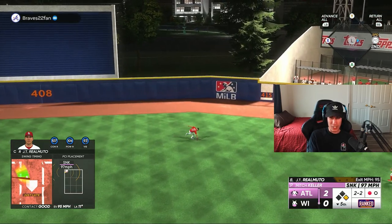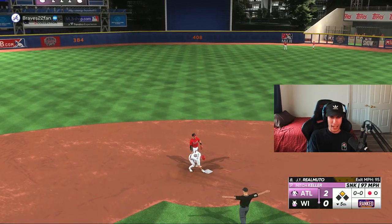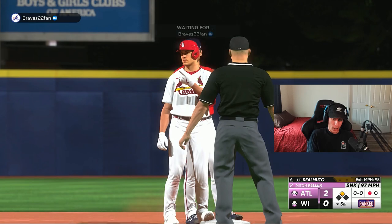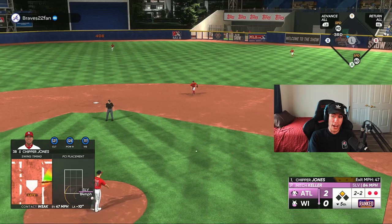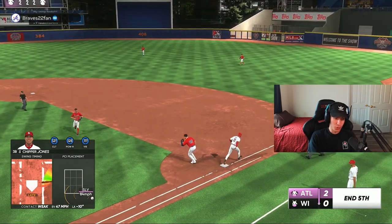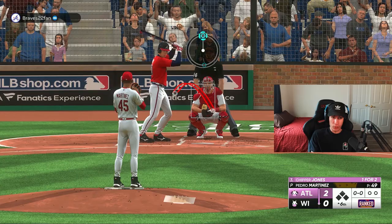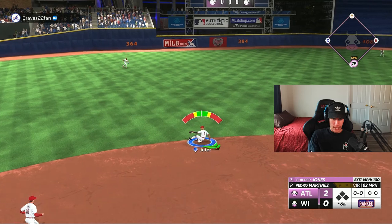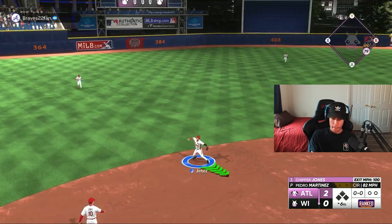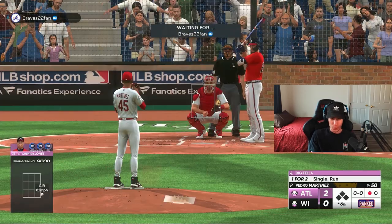JT Realmuto with a single. I don't think I have anything but singles today. He tried to play weird so I'm just going to take second base since he gave it to me. Now we're in scoring position, the tying run in the batter's box with one down. I tried to check my swing — it was a better at-bat than I've been having, but it's been a rough first five innings. Pedro is keeping us in this game with only two runs allowed.